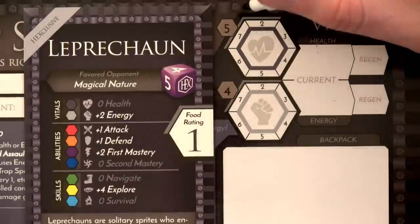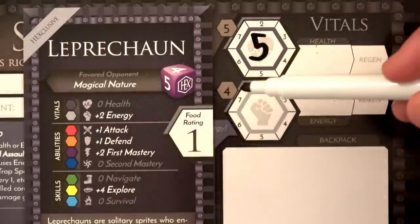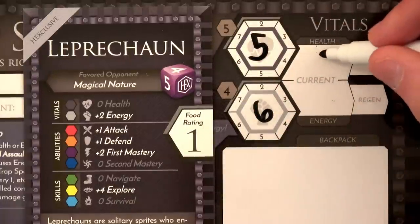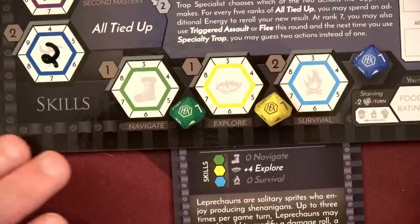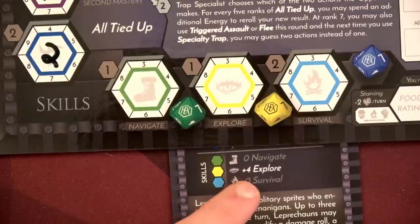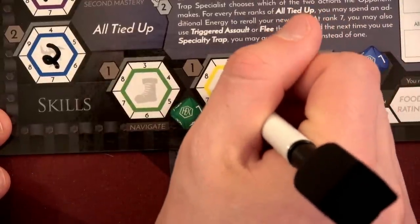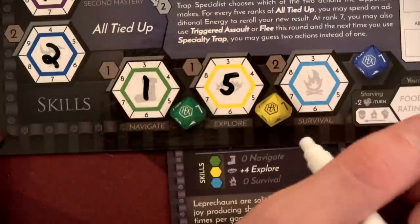Over here in the vital section, we'll have five health. We add nothing for health because Leprechauns aren't going to have that ton of health, but we'll add plus two to the energy, so this Leprechaun will have six energy. These are our max stats, so we'll also put them here as our current. If we take damage or use up energy, we'll reduce those numbers. The final part of our mat is our skills. At the end of each round, we're going to potentially have to roll all three of our different skills: navigate, explore, and survival. The explorer with the yellow die is about us finding gold, and that makes perfect sense that we get to add plus four to that. So normally we'd only have a one as a Trap Specialist — we get a five here, rolling a d10 each round, so it's going to be really likely that we find treasure. Totally makes thematic sense as a Leprechaun.